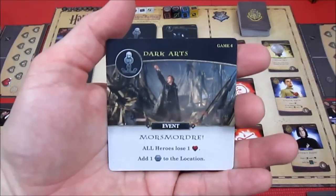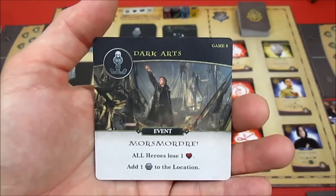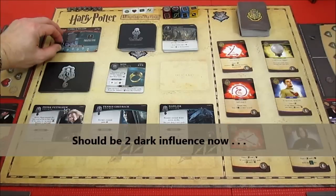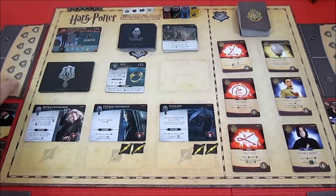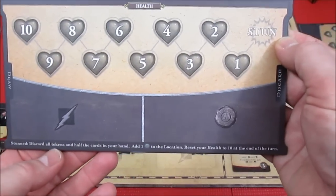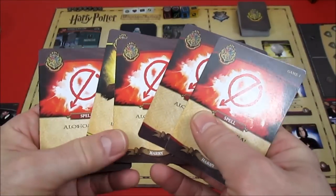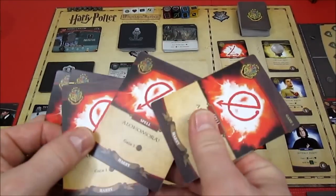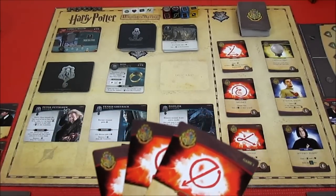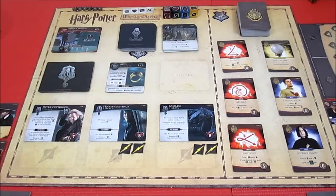The dark arts card is Maudrey - all heroes lose a health - and that's going to knock out both Harry and Ron. Add a dark influence to the location. Harry is stunned - stun rules: discard all tokens and half the cards in your hand, rounded down. He's got five cards so he discards two - the Firebolt and a Legilimency card - leaving him three influence. Dark influence goes to two.